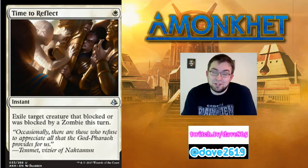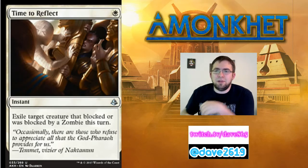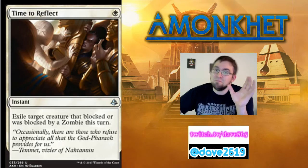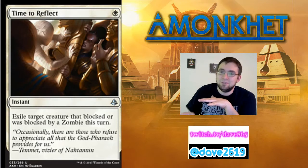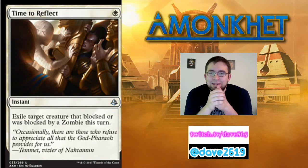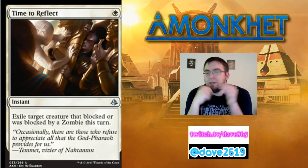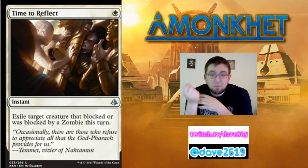Time to Reflect — one white mana for an uncommon instant. Exile target creature that blocked or was blocked by a zombie this turn. If you're not playing zombies, don't play this card — it does absolutely nothing. If two-thirds or more of your deck are zombies, throw in one or maybe two copies. Your zombie blocks before damage, then you exile whatever it blocked — that's just dead, not exile-and-return. It's removal that costs one mana. In standard I could also see this seeing play: imagine attacking with a board of zombies into someone who blocks with something indestructible — even a god.